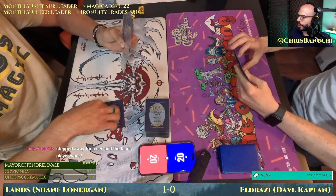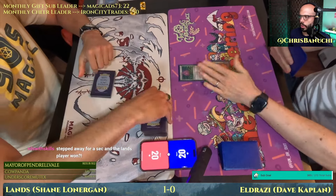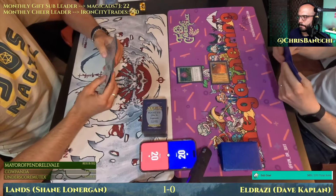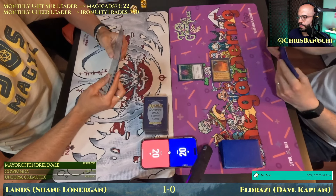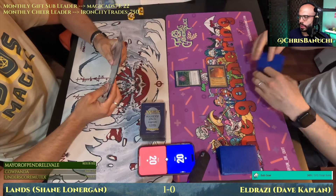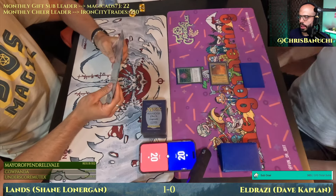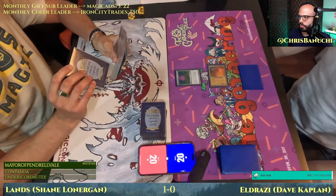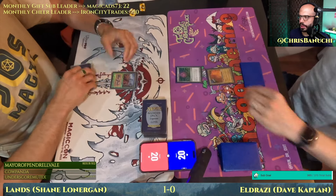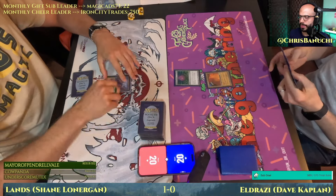We need your undivided attention here at 90s MTG. One card on the bottom for Shane, we're ready to go. City of Traitors, Thorn of Amethyst. Let's see how this goes. Wasteland — passed the turn, chose not to knock out City of Traitors. Let's see what the follow-up is here for Dave.